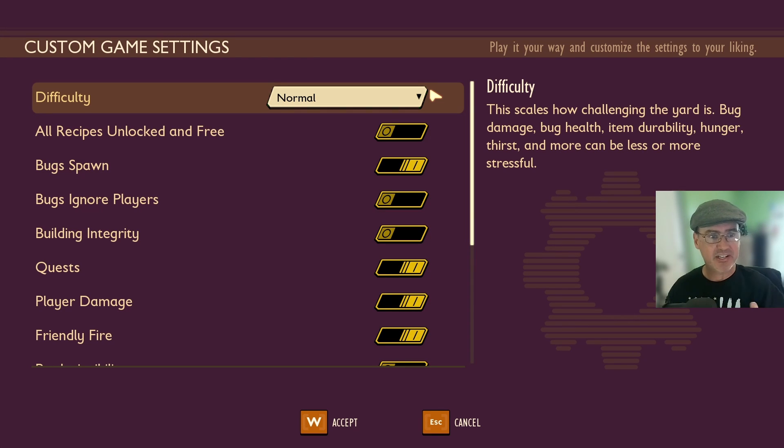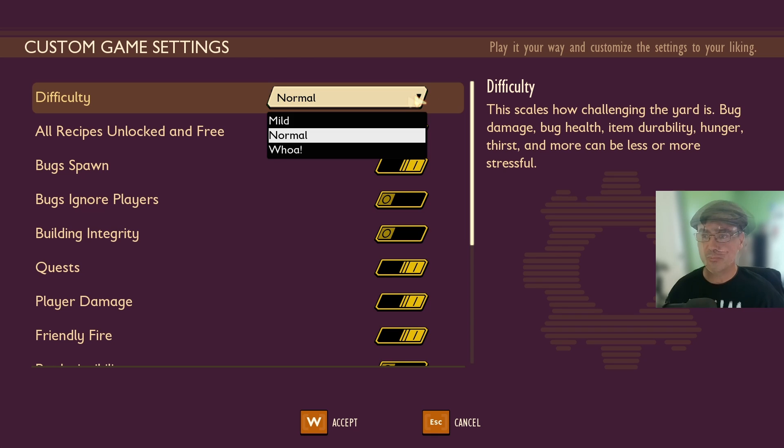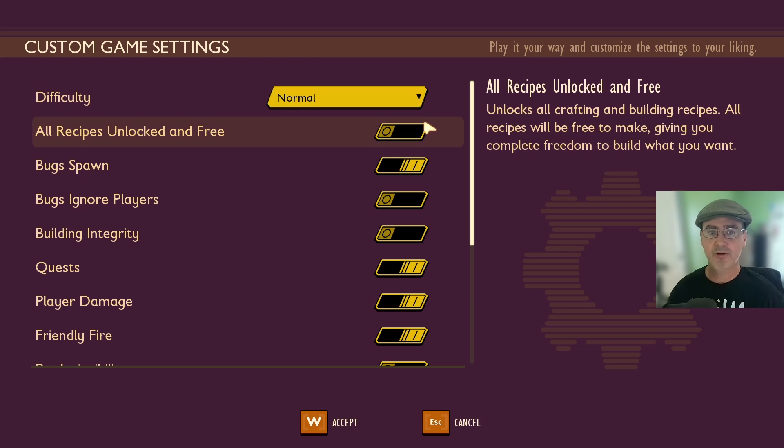Once you get into the custom settings, I went ahead and dropped my screen down so we can read the text up here. Here's the Difficulty Level, right now set to Normal. This has a drop-down menu so you can go ahead and change it to Mild, Normal, or Whoa mode.